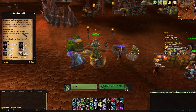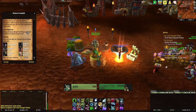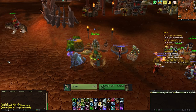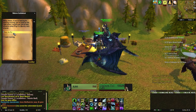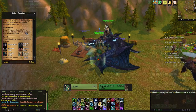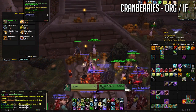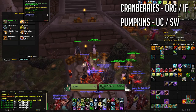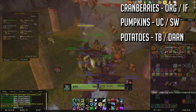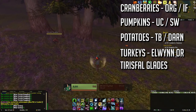This event is based more or less entirely on daily quests. There are 5 total spread across 3 of the capital cities. Silvermoon and the Exodar don't have daily quests, but all of the others do. Each daily quest requires you to cook up 20 of one of the recipes, but some of the ingredients are only available at certain capital cities. To stock up on cranberries, you'll have to visit Orgrimmar or Ironforge. For pumpkins, you'll have to be at Stormwind or the Undercity. Potatoes come from Thunderbluff or Darnassus. And the turkeys you actually have to hunt yourself in either Tirisfal Glades or Elwynn Forest.